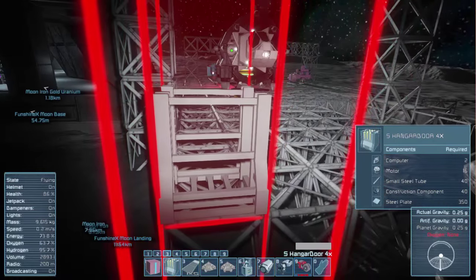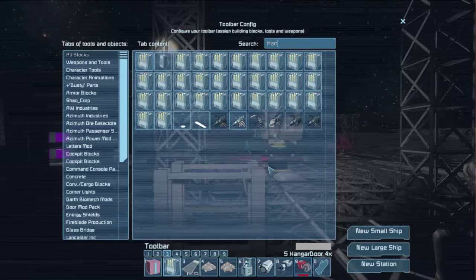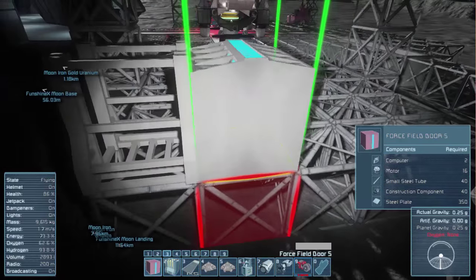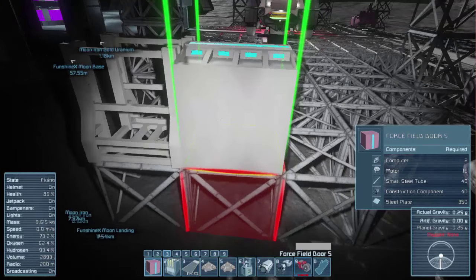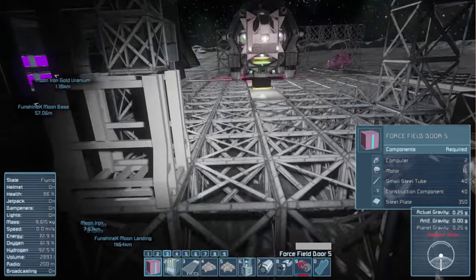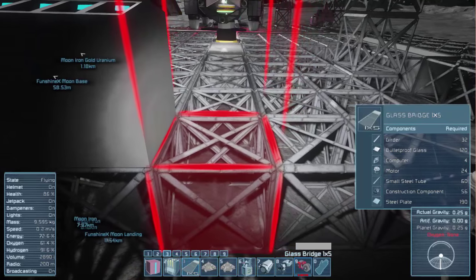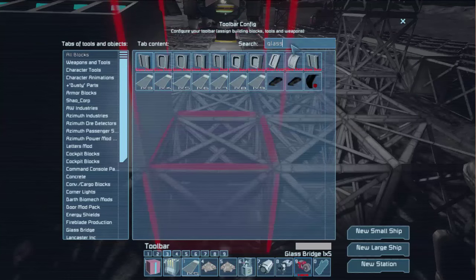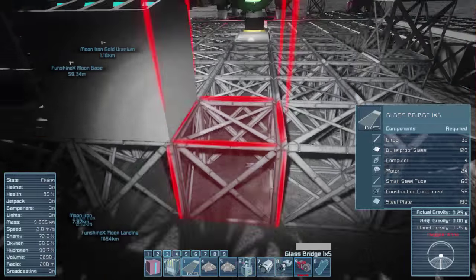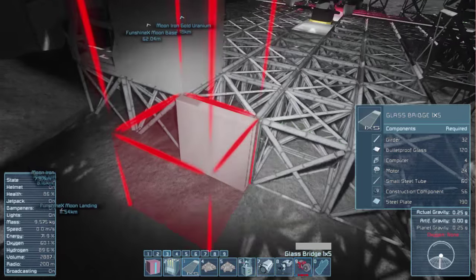The second one is called the S-Stash Hangar Door mod — it goes up to 32 blocks so you could have a huge hangar door. We could extend these all the way across the entrance. The third mod I got was a force field door — a laser force field that you put in the ground and it projects a blue force field up to act as the door. The last one is a glass bridge mod which I think can also be used as doorways.